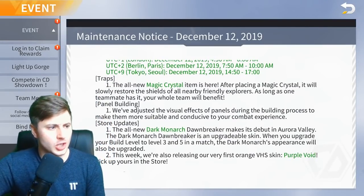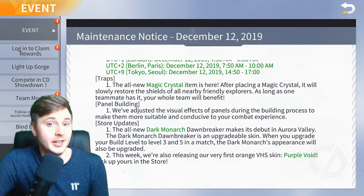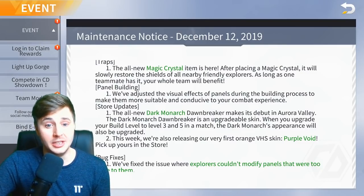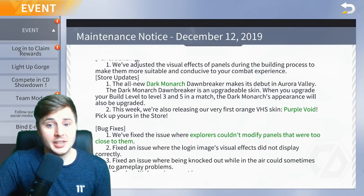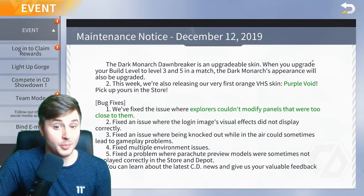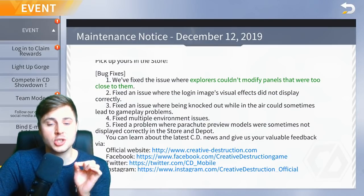Next we're going into the new energy item they've added. In the patch notes: it's called a Magic Crystal. After placing the Magic Crystal, it will slowly restore the shield of all nearby friendly explorers — as long as one teammate has it, your whole team will benefit. So you place it down and anyone in that radius gains shield. Not sure if that's going to be overpowered or not. Panel buildings — they've adjusted the visual effects of panels during the building process to make them more suitable for combat. And the new Dark Monarch, Dark Breaker, the Darth Vader-style skin, plus the first orange VHS skin — the Purple Void.